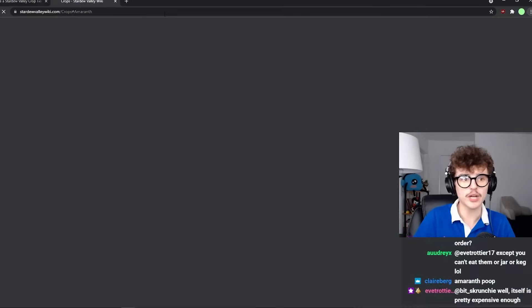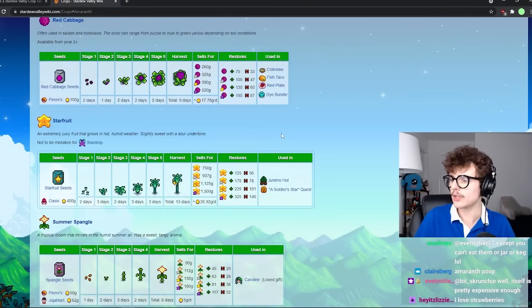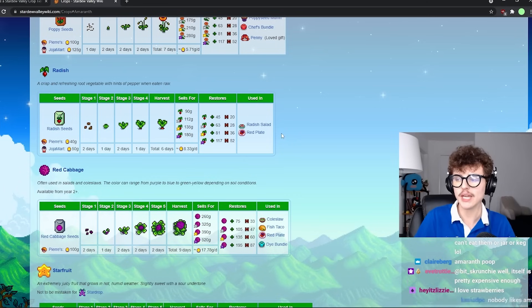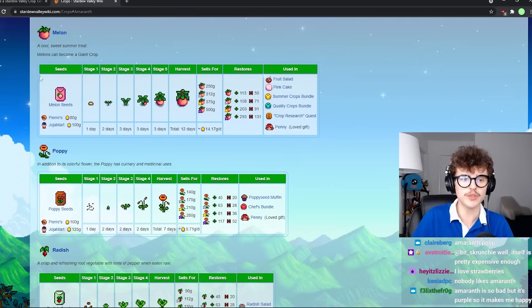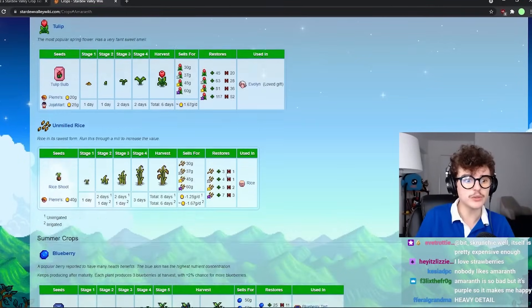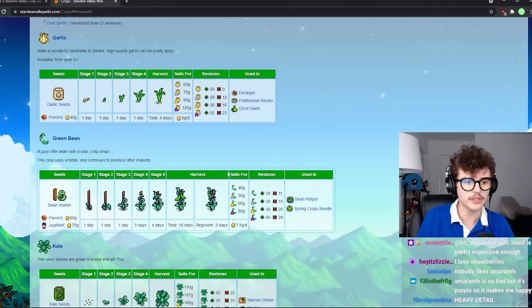A lot of people, if you asked them the best crops in Stardew Valley, would just go by gold per day. But gold per day only matters when the limiting factor on your farm is the amount of space rather than the amount of money you have — it's concerned with how much money you get per tile, which is not always the most important statistic. I'm also going to be considering other things like usability, lasting to the next season, general use, gift abilities, stuff like that.